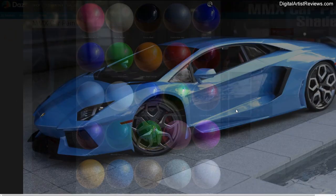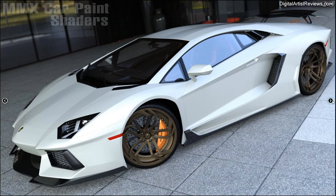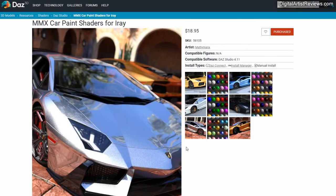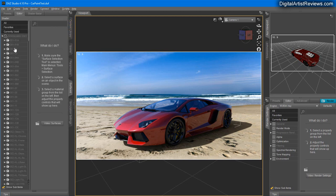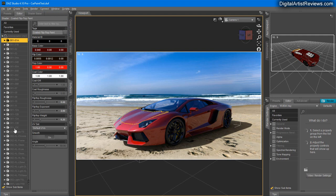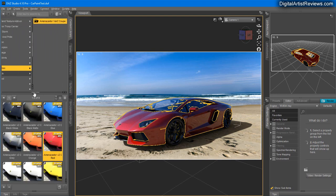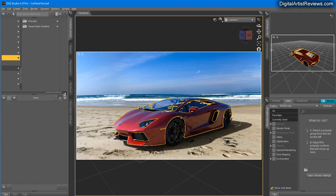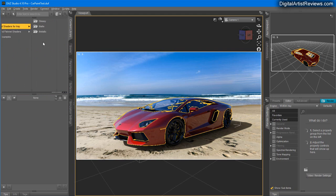Looking at the promo images it looks pretty good, right? Promo renders often look very good, but the real question is how they actually perform on a real set. So let's do that. Here's our car — let's locate the surfaces, all these numbered surfaces, copy the car paint. Now I'm going to go back, locate the shaders, shader presets, iRay, and then we've got the MMX car here.